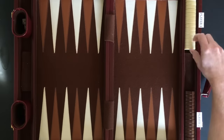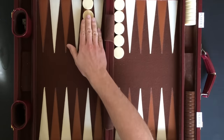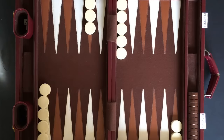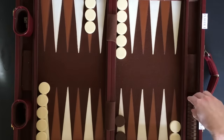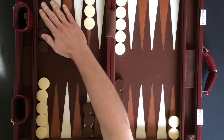Backgammon is played with two players. Each player has 15 checkers and they are set up with 5 on the 6 point, 3 on the 8 point, 5 on the 13 point, and 2 on the 24 point. Each player's checkers should mirror the others.